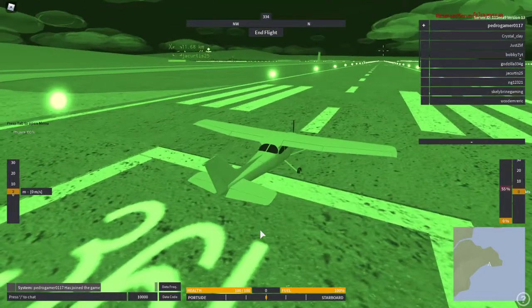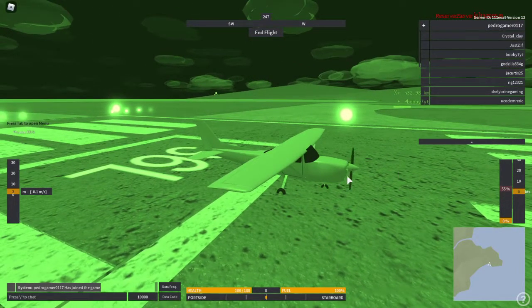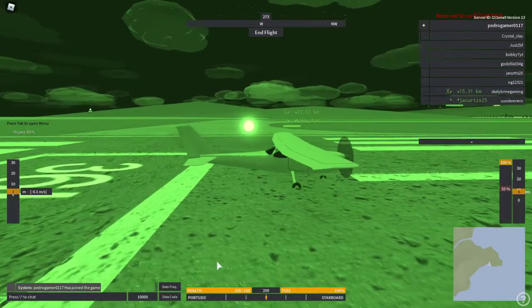Now if you want to start up your engine, you just press E and your engine should start. If you want to increase your throttle, you use W. If you want to decrease it, it's S. These are pretty useful — this is your altitude, this is how much throttle, and this is your speed. The speed is measured in knots. If you want to maintain a certain speed, say 100 or 200, just click Enter and it will put you at that speed.